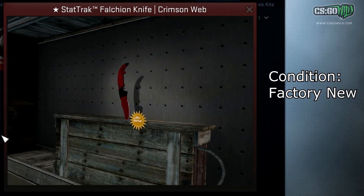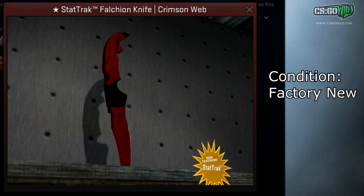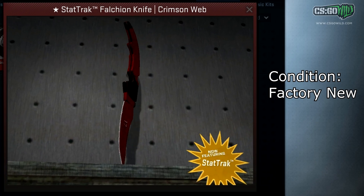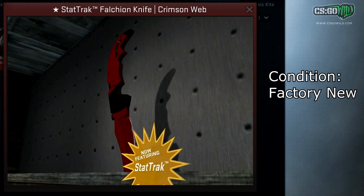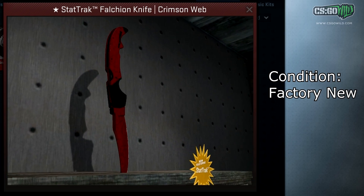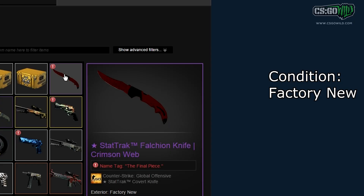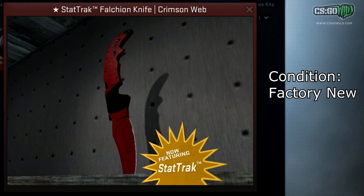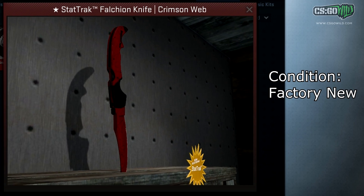The final skin for this video is the StatTrak Falchion Knife Crimson Web Factory New — and this is actually my knife right here. McSkillet owns this one. I'm currently holding on to this knife because I'm trying to trade it with the guy in the video who owns all the StatTrak Factory New Crimson Webs except the Falchion Knife. This is my key into his inventory — part of the trade would be him letting me record his inventory for a showcase, which I'm really desperate to get done because it's such an awesome inventory. Anyway, that's it for this video guys — I'm McSkillet, and I'm out.